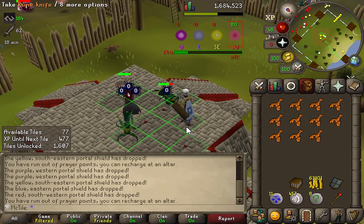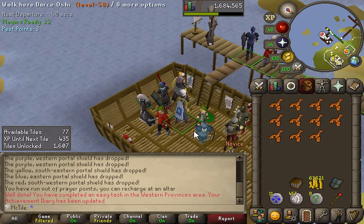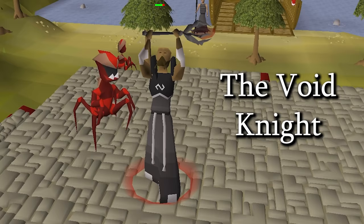They said it couldn't be done. They said I would never win a pest control game. Well, I'm about to win — and more importantly, I'm about to get credit for winning my first pest control game. This is the first time I was actually able to do enough damage to keep my activity bar up, and we just got our first three pest points. All I need now are 847 more and I can get my full void.